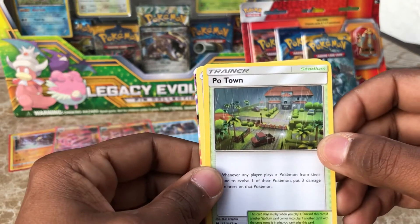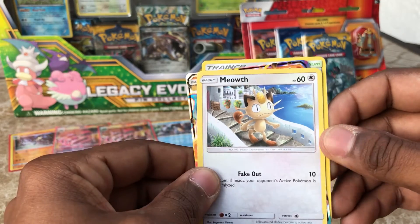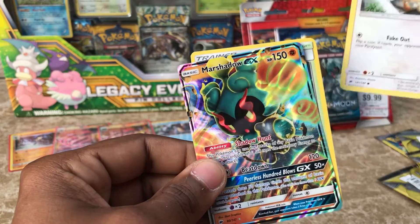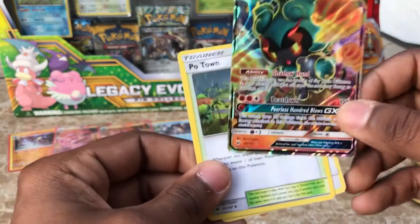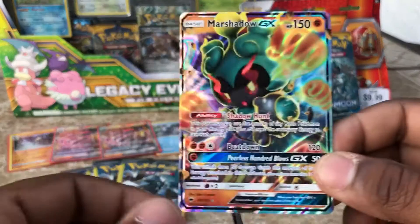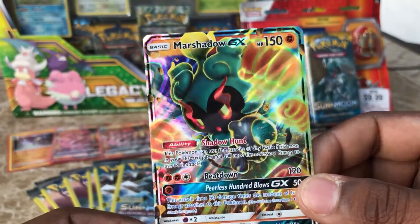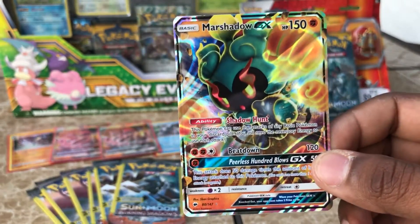We have a Poipole. I know you guys see it — but we have a Meowth, and oh my gosh — Marshadow GX! Would you guys look at that? This is an amazing card, look at this artwork, guys. Amazing.